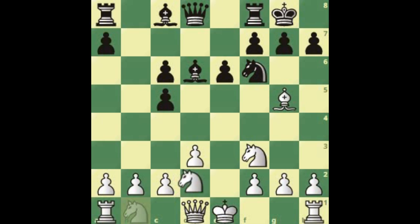Castle, knight to d2. It's more accurate than knight c3 because from d2, you can access two different, very important squares in this game. So let's see the idea here.